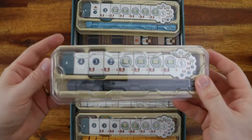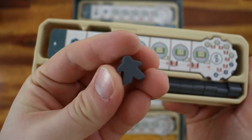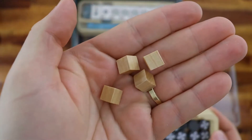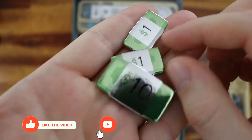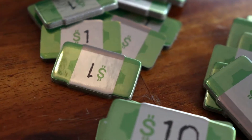There's a nice plastic cover to prevent the components from falling, and here you can see the employee meeples. Then we have the project tabs, and there are four of them per player. Then we have the production cubes, the action choice token, and the banknotes, which are made of an extra thick cardboard and they have a metal finish, which looks really cool. That metal finish is a Kickstarter exclusive.